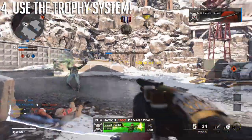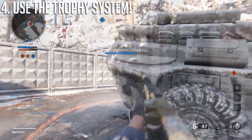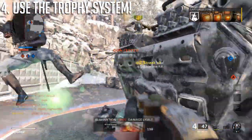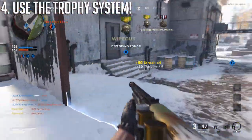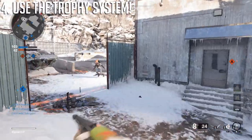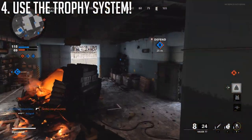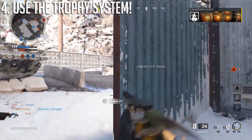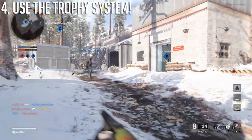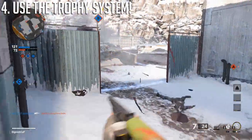Couple this with Stimshot and it can be a lifesaver. Imagine running into a dangerous enemy with someone camping a head glitch — you take a shot, jump into cover, immediately throw your trophy system and hit your Stimshot. Hopefully a teammate can bail you out, or you can surprise the enemy enough to get the drop on them. It can seriously help your playing if you're aggressive, and I don't see many people rocking trophy systems in my lobbies. Lately I've been trying to go for a Hauer nuke, and it isn't really going very well in core, but the trophy system has been so helpful — if I need to reload or take a second, they really help. No stuns or frags are getting near me, and it really works well.